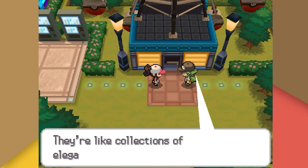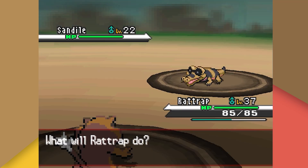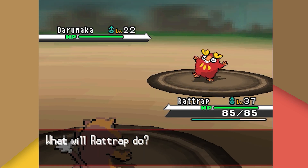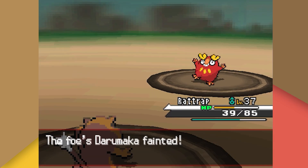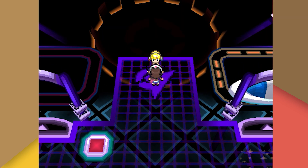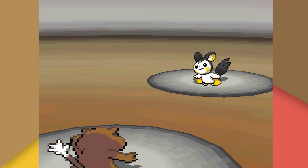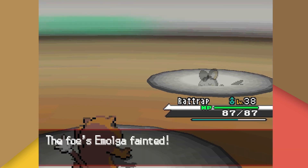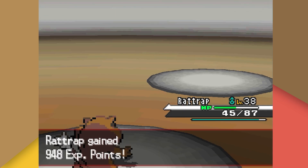We finally make it to Nimbasa City and go on a romantic date with N. N reveals his position within Team Plasma to us and challenges us to a battle. His Sandile, Scraggy, and Sigilyph all fall to Return, though Darumaka requires two Crunches after surviving the first and hitting us with Fire Punch. Against Elesa, this is actually our first attempt. Both Emolga are knocked out with Return without proccing Static. Elesa's Zebstrika outspeeds us with Spark but only does half our health, while we one-shot it with Return.